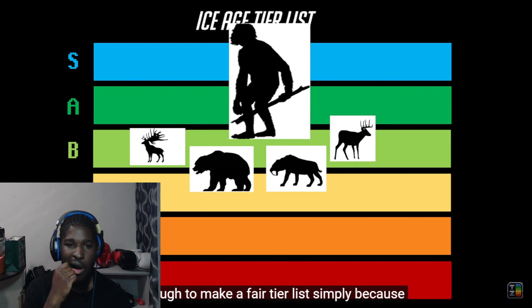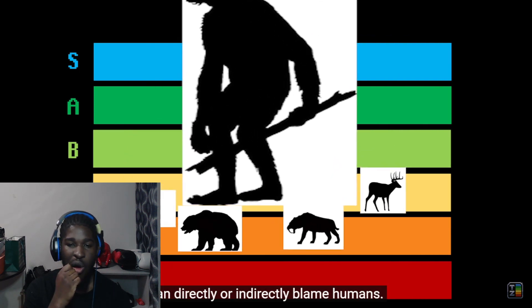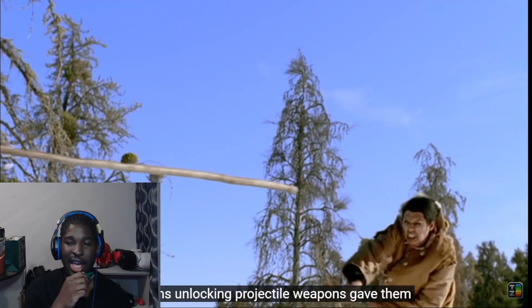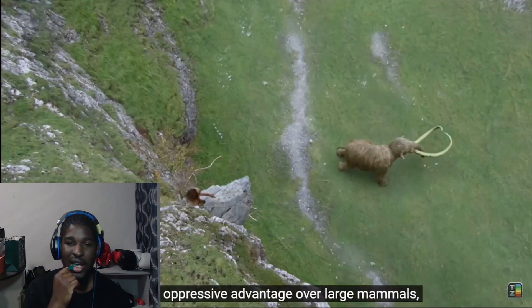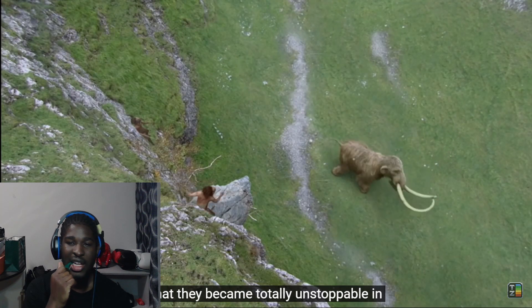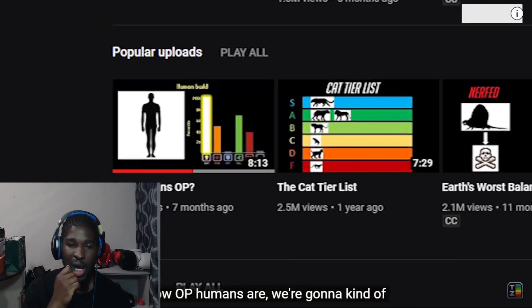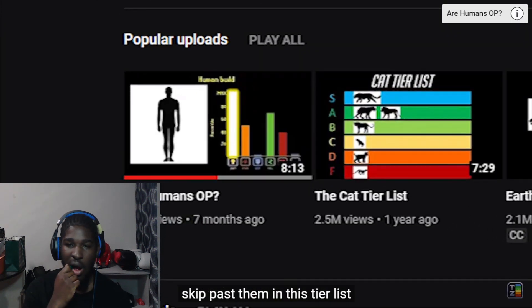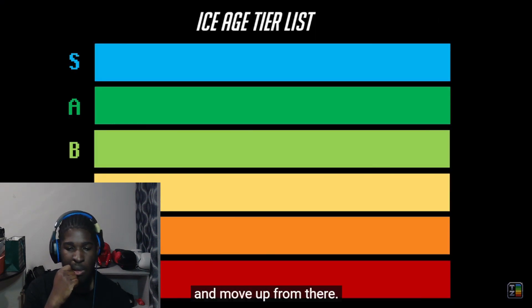It's tough to make a fair tier list simply because just about every build that went extinct can directly or indirectly blame humans. Humans embarking projectile weapons gave them such an oppressive advantage over large mammals that they became totally unstoppable in any server that lacked the proper counters. But since you should already be fully aware of how OP humans are, we're going to skip past them and talk about the other great builds from the Ice Age meta. As always, we'll start from the bottom of the tier list and move up from there.